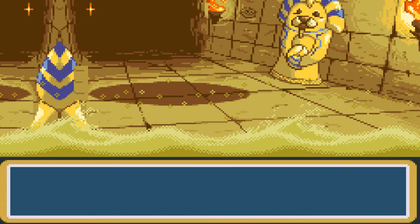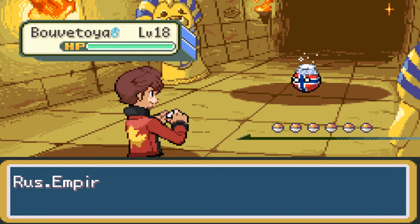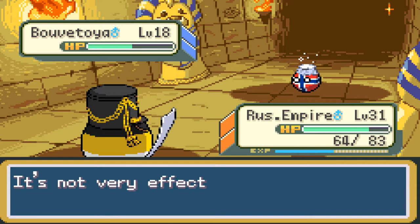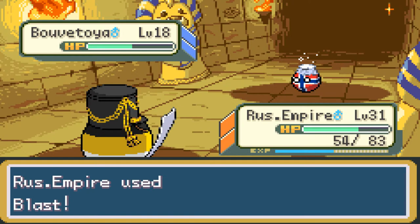He's going to send out Bovitia. I don't know where that's at — I guess that's in Norway, maybe an island there. Let's use Tactical IED, though — wait, they're a Water-Type. Why did I do that? That's a mistake. It's not very effective, but they took like half HP damage. They used Broadside — ouch. Russian Empire's Fire-Type is going to take some bad damage there; it was super effective. Let's use Blast to take him out. There we go. Bovitia was forced to faint.